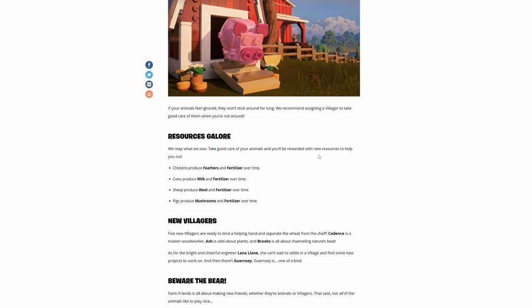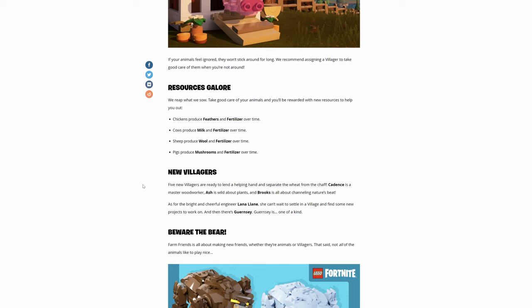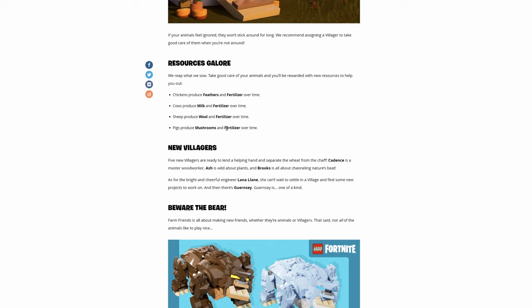Take good care of your animals and they'll reward you with new recipes and resources. Chickens produce feathers and fertilizer over time. Cows produce milk and fertilizer over time. Sheep produce wool and fertilizer over time. Pigs produce mushrooms and fertilizer — I wonder what the mushrooms are going to do. My only concern is the fertilizer; we're already getting enough from the compost, so hopefully we can start doing something with it.